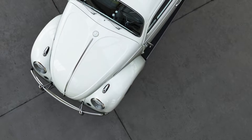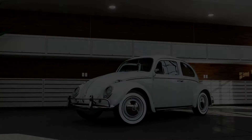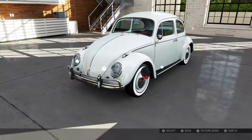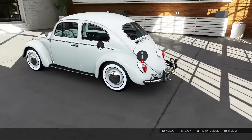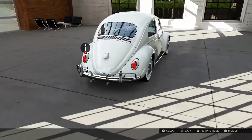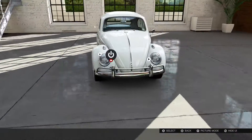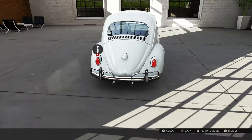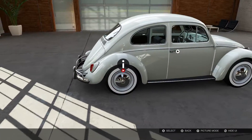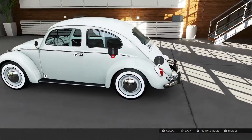Welcome to the second episode of the Full Power Nothing Else build. This episode features the Volkswagen Beetle. I'm very scared of this one — I haven't driven it recently. The thing is, this car has an engine in the back, so I don't know how well this is going to work out.